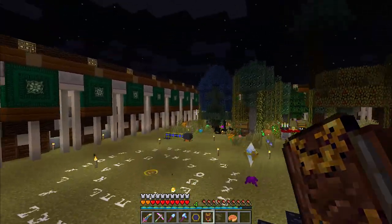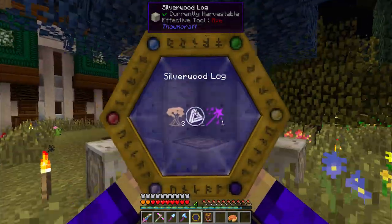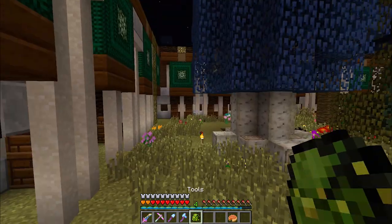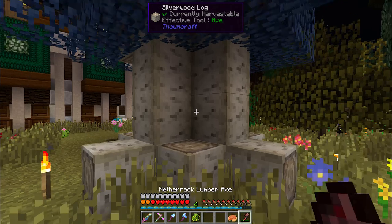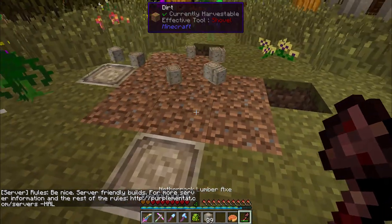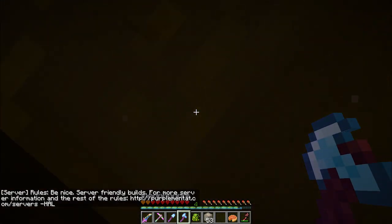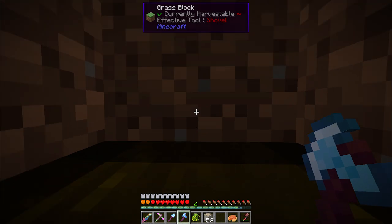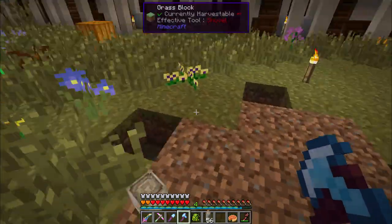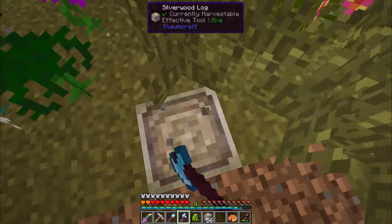A silverwood tree has grown — no special surprises in it yet. Those familiar with Thaumcraft will know what I'm talking about; those not familiar might wonder why I'm going to chop this down, but that will become apparent in the future. Right now I definitely want to turn this into logs and saplings. By the way, silverwood trees grow into the ground a little bit, so you're going to have to deal with that — which can be a little dangerous if you have an open pool of water underneath where the roots can grow.